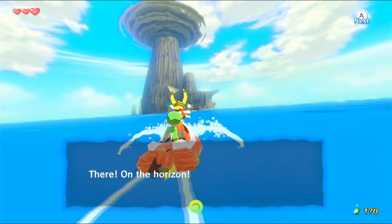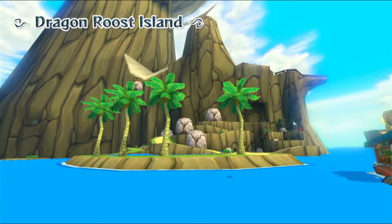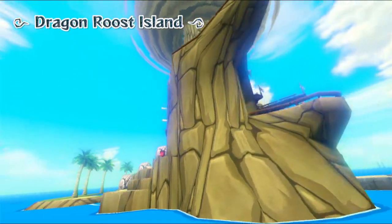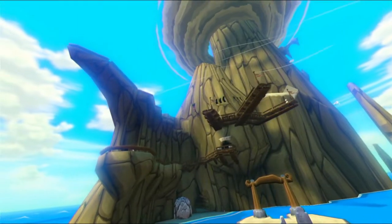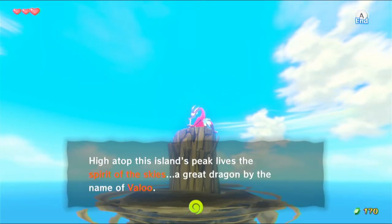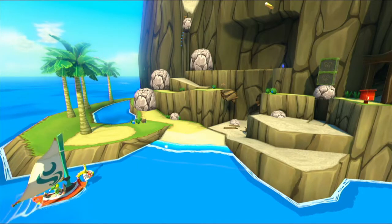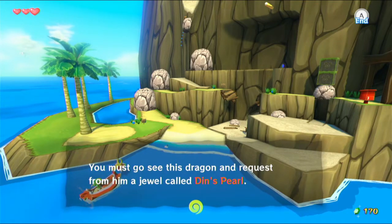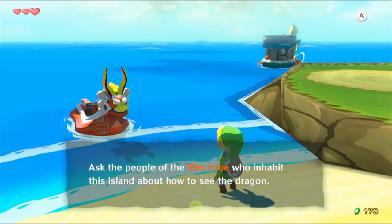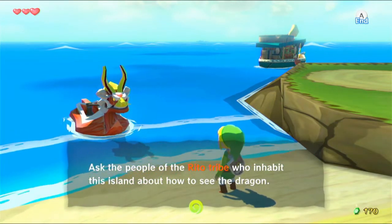There on the horizon — that is our destination, Link: Dragon Roost Island. High atop this island's peak lives the Spirit of the Skies, a great dragon by the name of Velu. You must go see this dragon and request from him a jewel called Din's Pearl. Ask the people of the Rito tribe who inhabit this island about how to see the dragon.